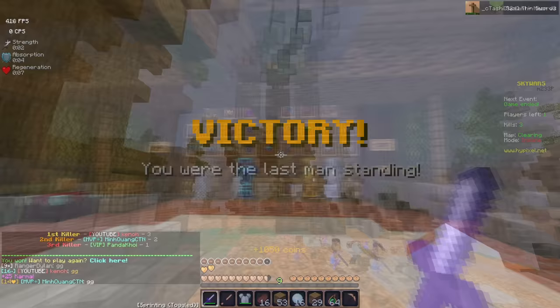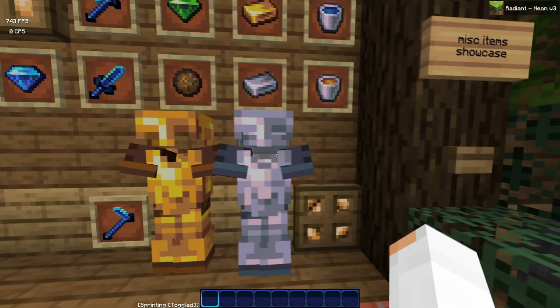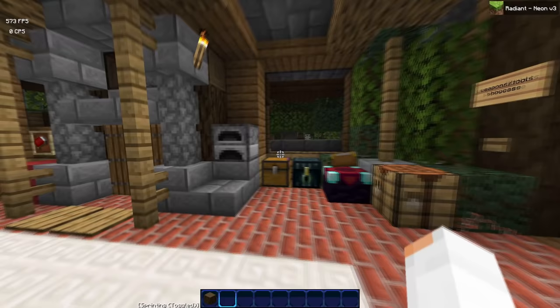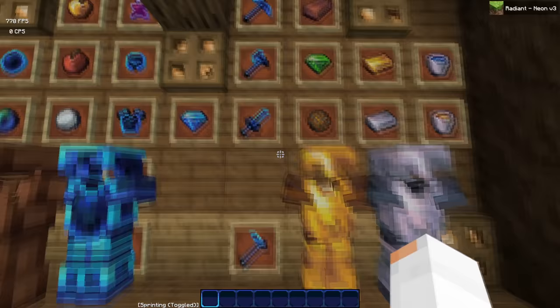All right, so the next pack I'm going to be reviewing today is called Radiant Neon by Ropes. I think it's a different kind of style that people are used to seeing, but I think it looks pretty cool. There are a couple of things that could have been better — some of these blocks could have been matching a little bit with the items, but in my opinion, I don't think people care that much.